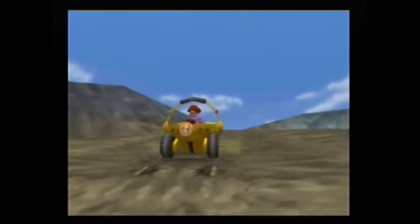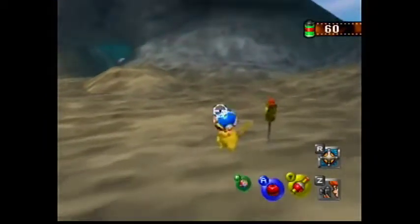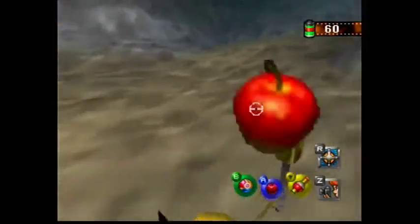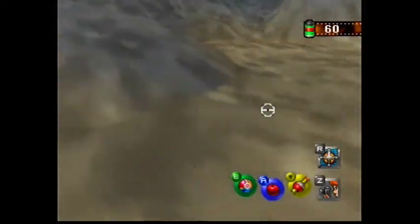You need to go to the tunnel stage in Pokemon Snap. Once you get there, go through the second set of doors. Look to your left and you'll see a purple orb going around what looks like a post.